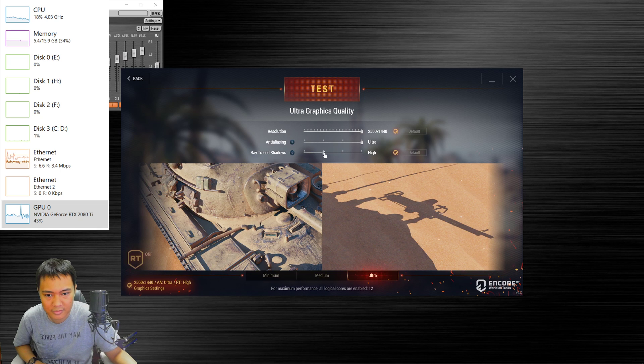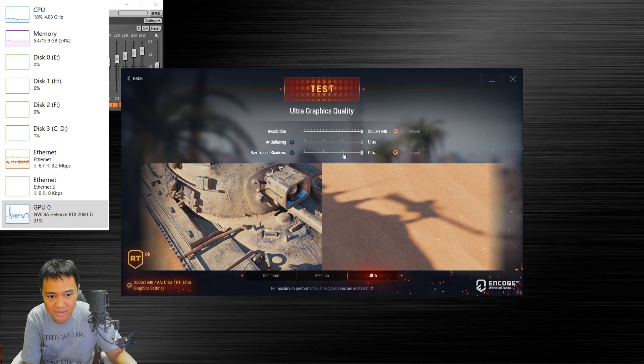Then I turned it on. The shadow around the tank just looks more detailed. There's no difference in shadow quality from high to maximum or ultra. What's different between maximum and ultra is just the shadow on the ground — they blur it to make it smoother. In real life, shadows are going to be a smooth one like this.